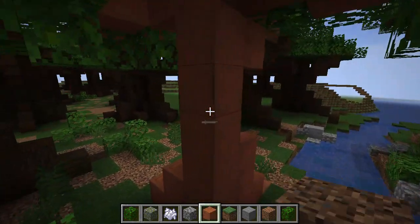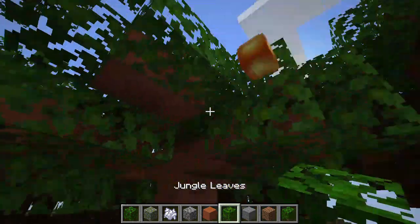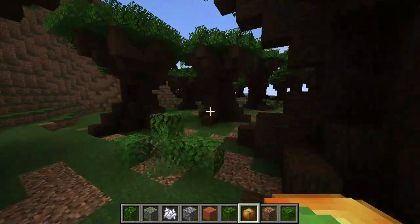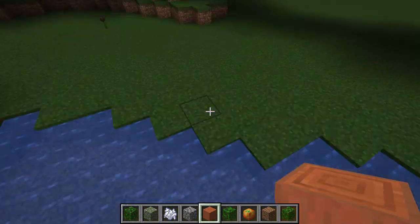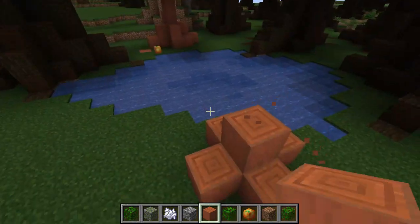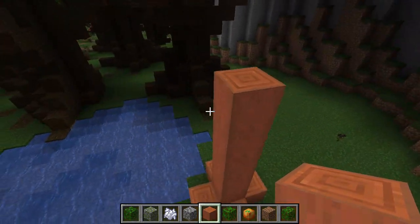So how I build these is: I start with stripped acacia logs, jungle leaves, and of course our glow fruit custom head. Then I put a stump on the ground and bring the trunk up about 10 blocks.